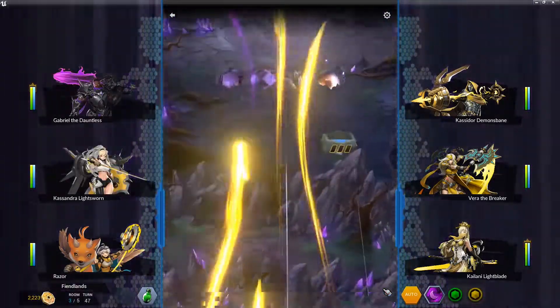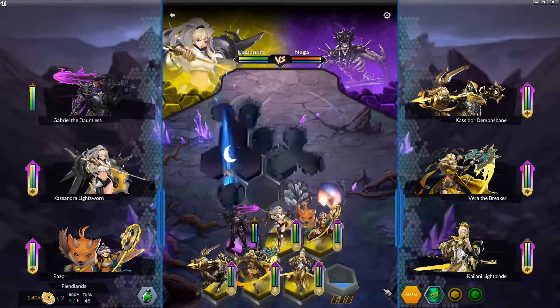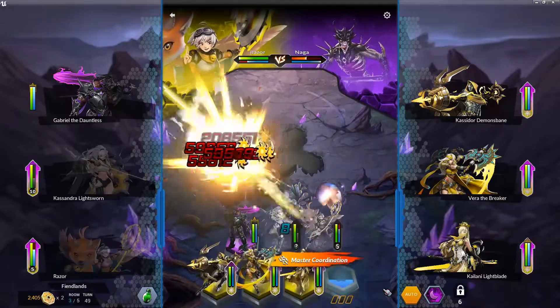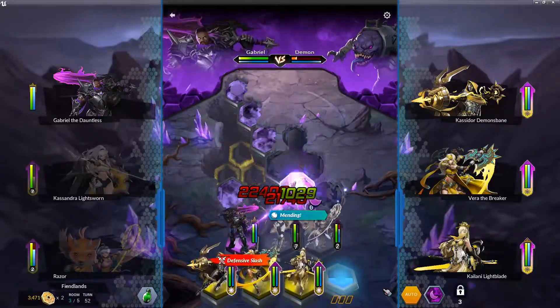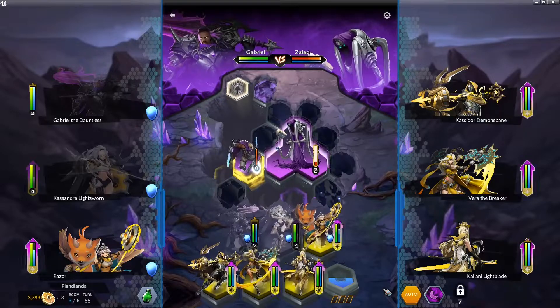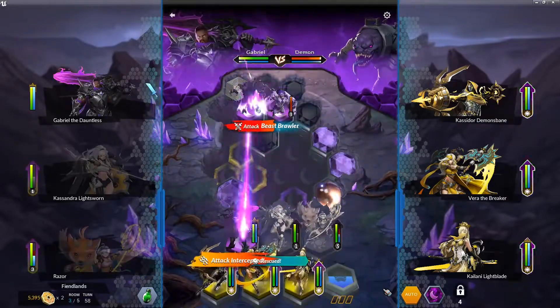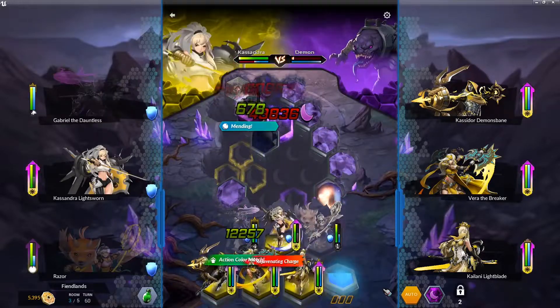You're probably wondering why I have Cassandra Light Sworn. She can provide a little bit of heal — her passive Holy Strike 2 allows her crit strikes to heal the party for 30% of the attack damage and restore mana. She's a lightweight, sustained character since I don't have a cleric.